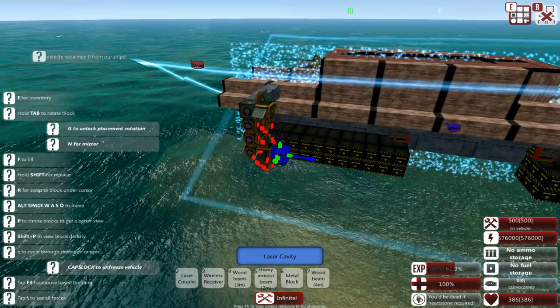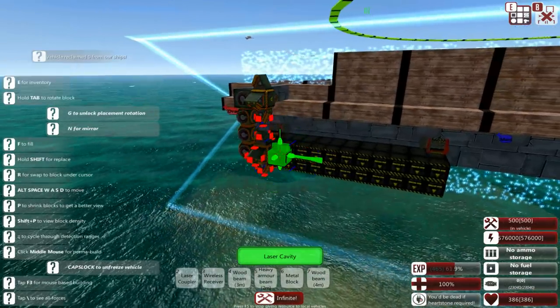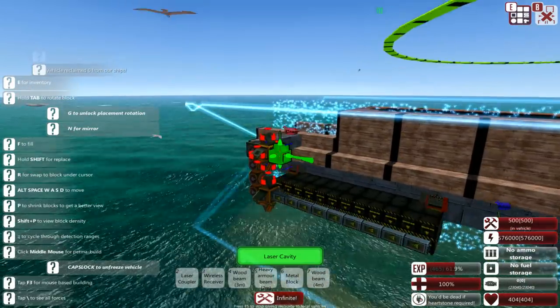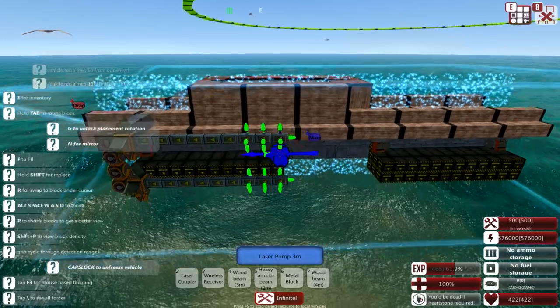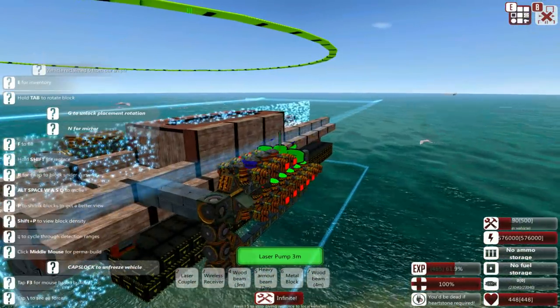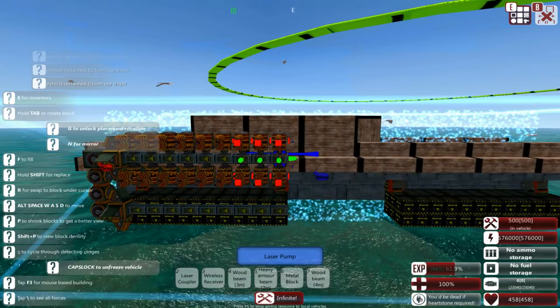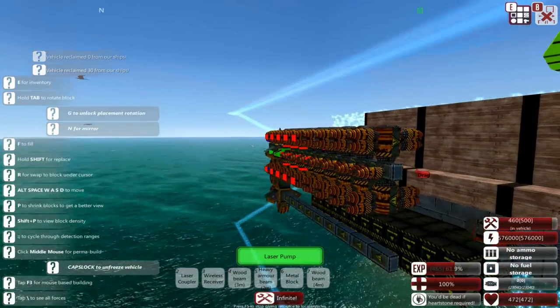We've put all those down, just going to put down some regular cavities. The three-metre pumps — that way we can get a load of power into these things. Then the regular pumps, and then repeat that on the underside as well.